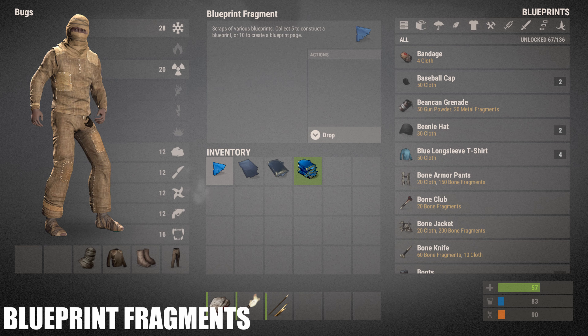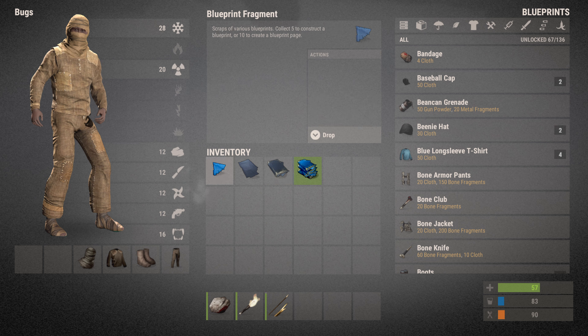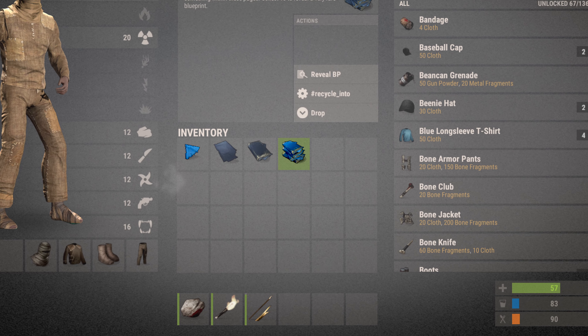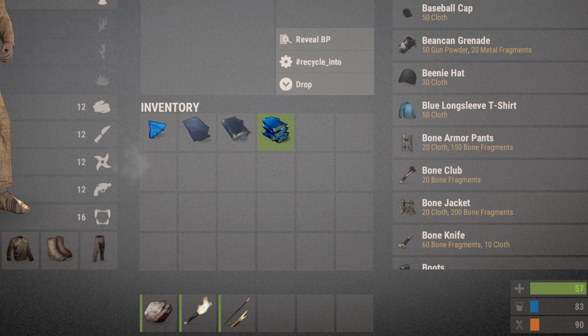Next up, you've got blueprint fragments — the old Rust blueprint system. You could use blueprint fragments to construct a random tier-one blueprint, or make a blueprint page. Blueprint pages could reveal an uncommon (tier-two) blueprint, or you could collect five pages and create a blueprint book. With a blueprint book, you could reveal a tier-three blueprint, or create a blueprint library using four books. The library could then yield a very rare tier-four blueprint. There used to be four tiers of blueprints, all based on blueprint fragments.